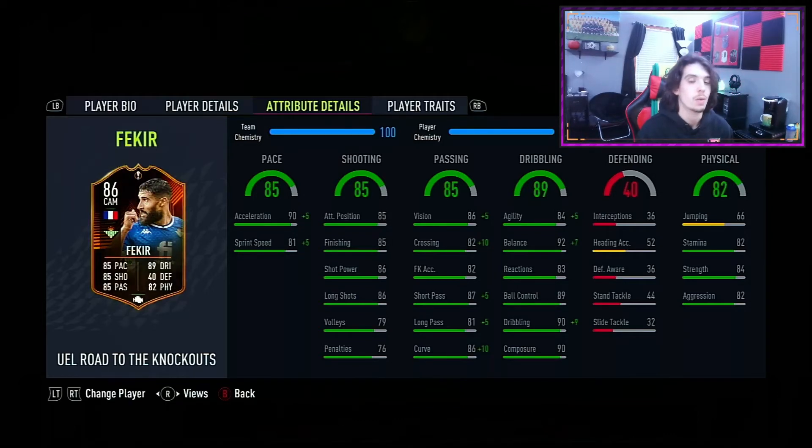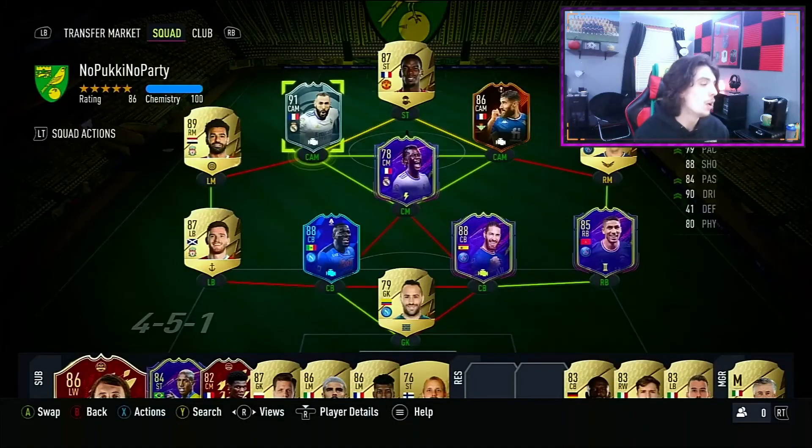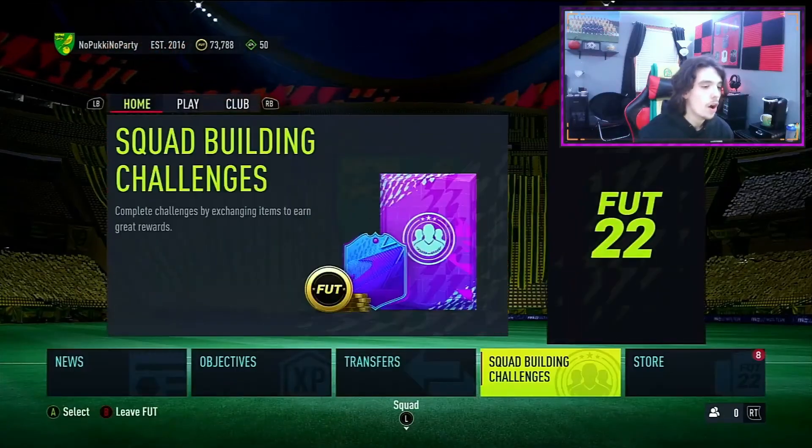And if you have Kamavinga, you've got yourself a very good trio right there. Now, weak points in this card — there's not a lot of them. The only ones are jumping and heading accuracy. The low points are his sprint speed and agility, reactions are a bit low, and stamina could be a little more. But everything I'm mentioning, besides the jumping/heading accuracy, is above 80, which is still very good. I would 100% recommend completing this card.